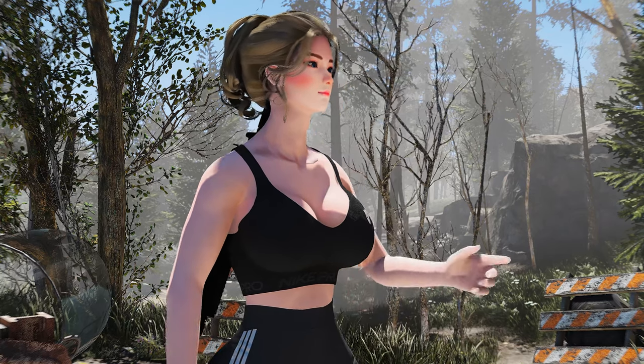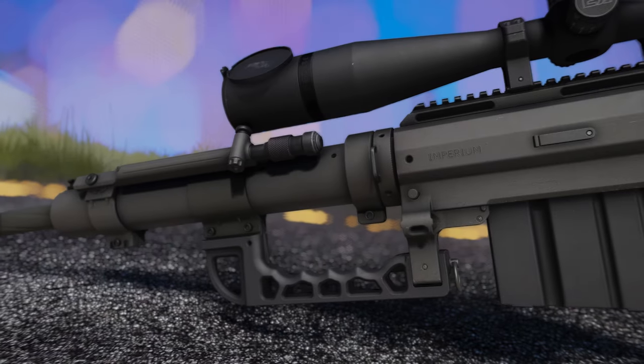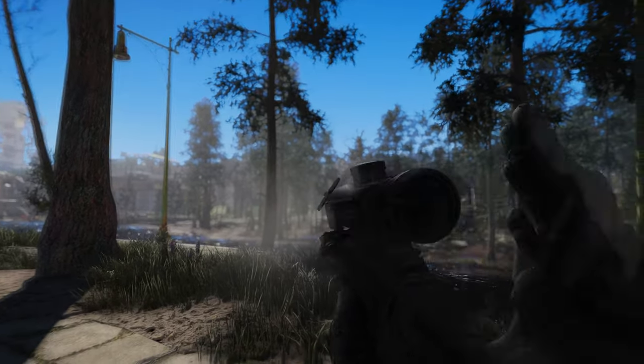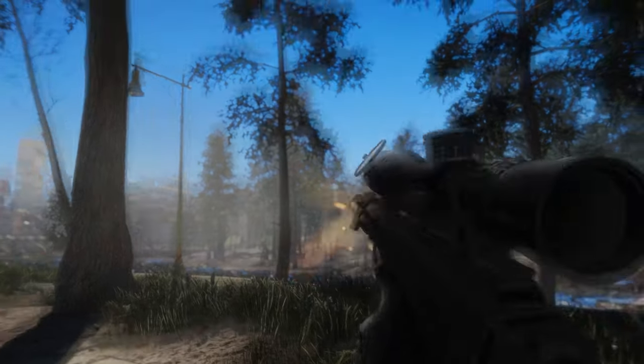Are you ready for some serious long-range destruction? Look no further than the MW-2022 FJX Imperium mod for Fallout 4. This bolt-action sniper rifle packs a punch with its .408 rounds, making it a force to be reckoned with in any situation. The mod brings the FJX Imperium from MW-2 2022 into the Fallout 4 world, complete with high-quality models, textures, custom animations, and sounds.